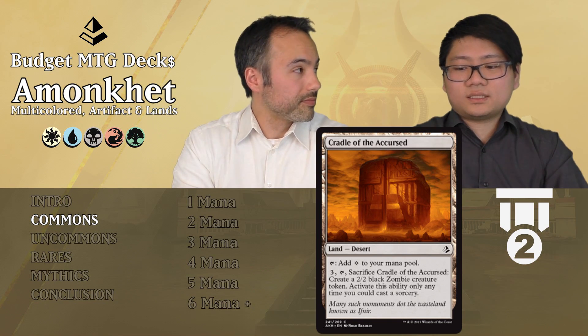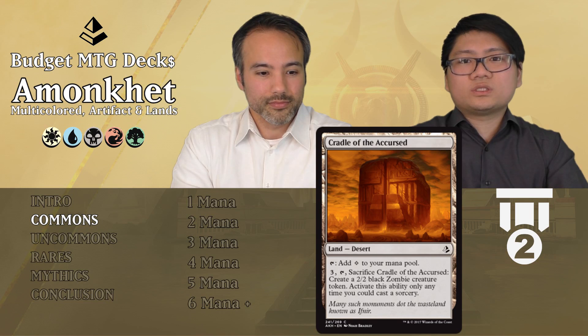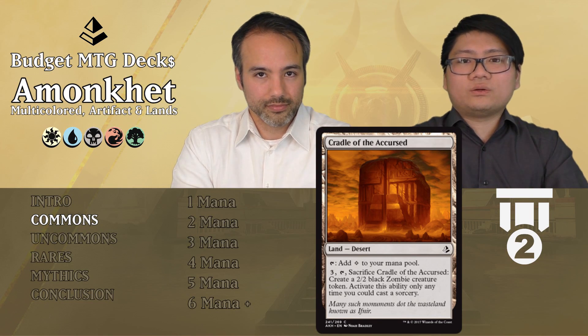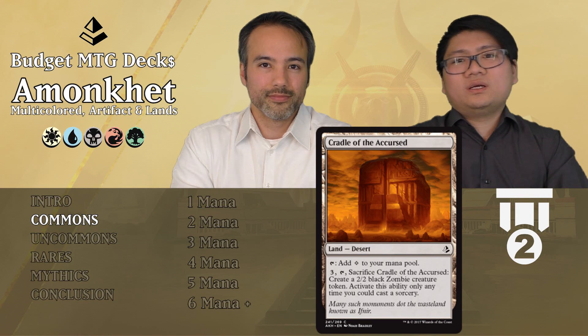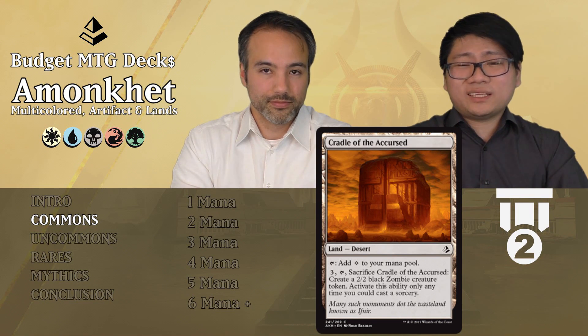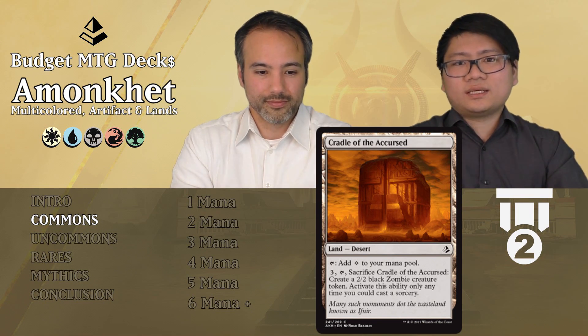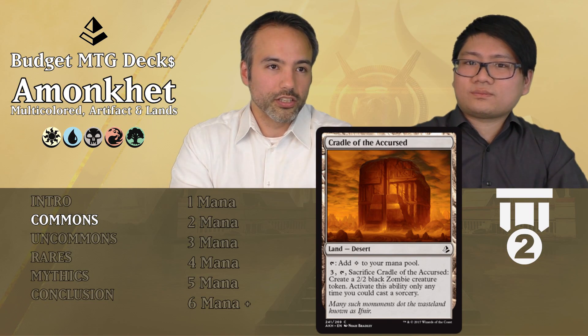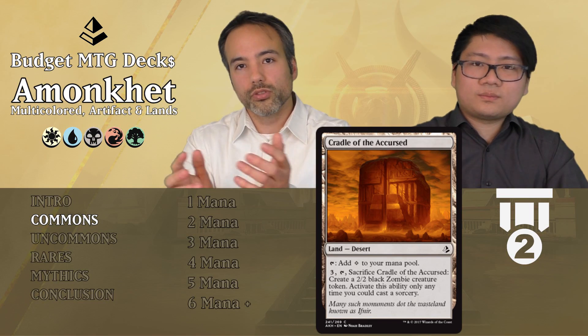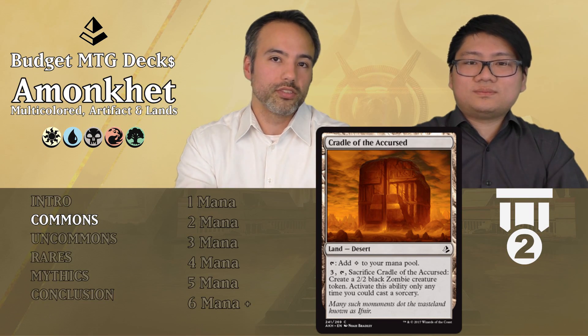Later on, with too much mana, you can just turn this one into a zombie. If you're mana flooded, you can just say 'I'll turn into a zombie.' What we talk about very often is that cards are extra good when they can do something at the beginning of the game and also at the end. That's what gives it extra versatility, and this is a good example of that.